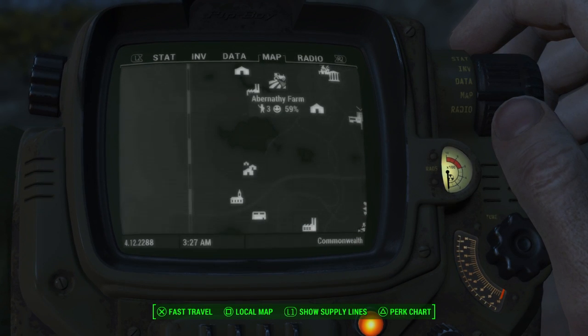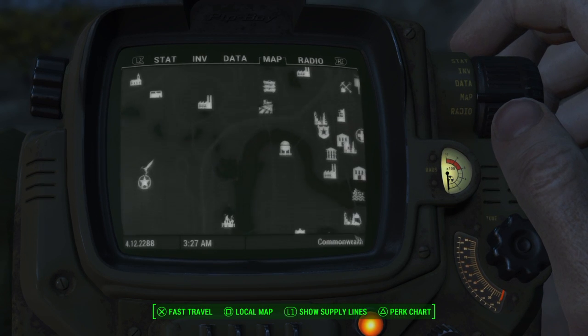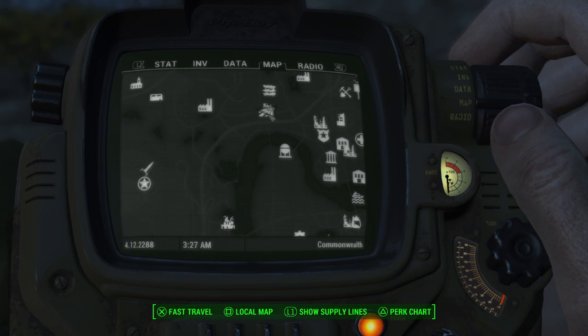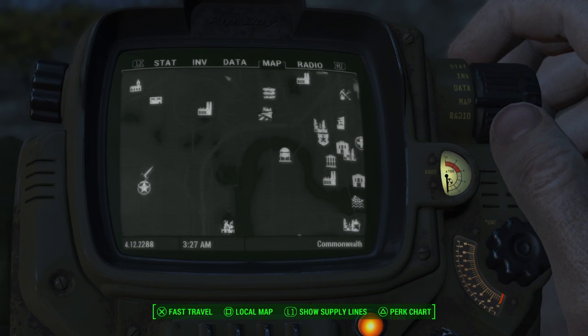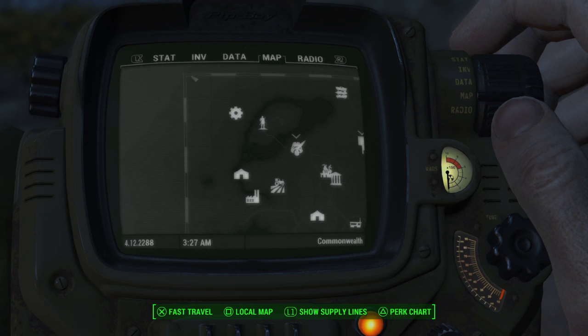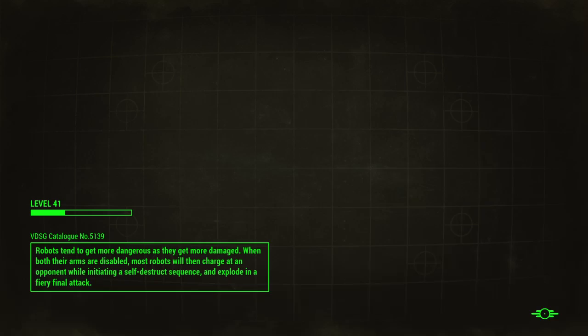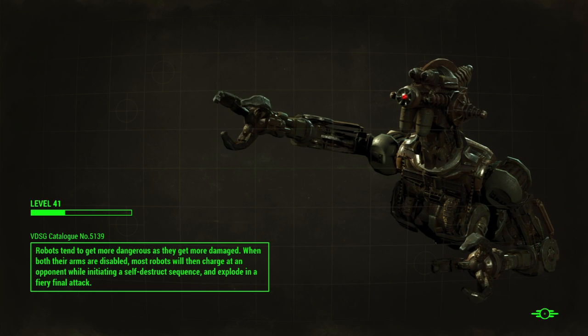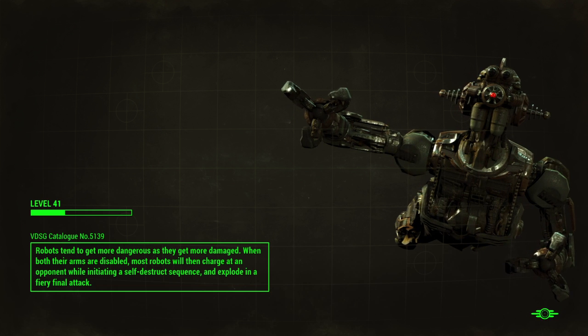Just to show you where Gray Garden is — I'm up here at Sanctuary Hills. Just scroll down until you see the bend in the river and put your marker just north of that bend and you'll run into Gray Garden. That's where you get those ingredients. Then we're going to run back up here and let me show you a little bit about how you're going to make the adhesive.